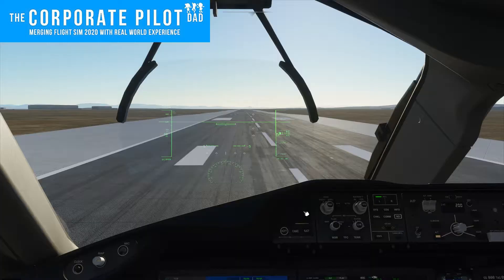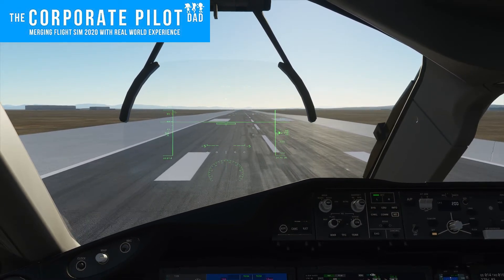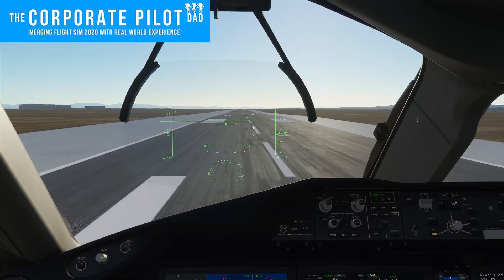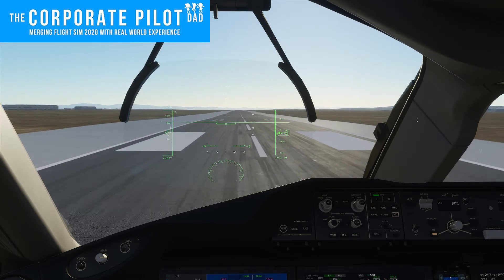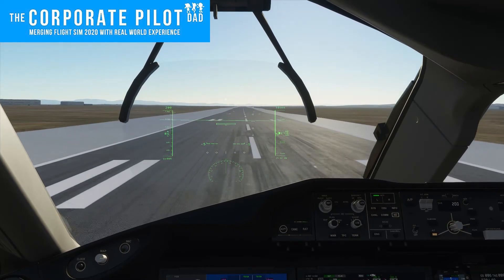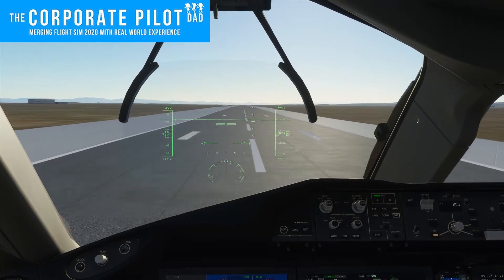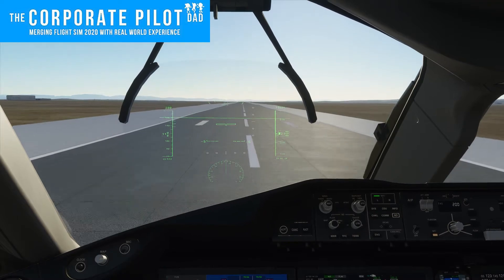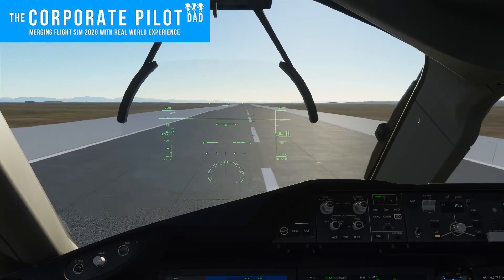Next is V1, decision speed. The only time we deal with V1 is on takeoff. If we have an engine failure, engine fire, loss of directional control, a tire blows, we hit something, or something smells funny — we abort the takeoff. You can do that up to, but not including, V1. In real life, if you hear the co-pilot say V1, your hand comes off the throttle and goes to the yoke, and you're going flying. Prior to V1, you can abort. Here comes V1 — not quite to it — and I've decided to abort.